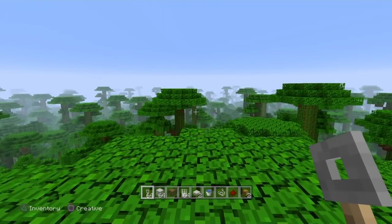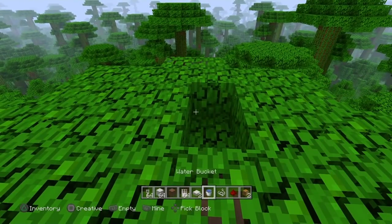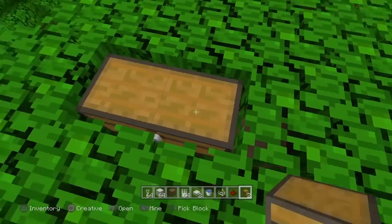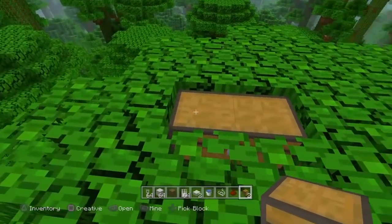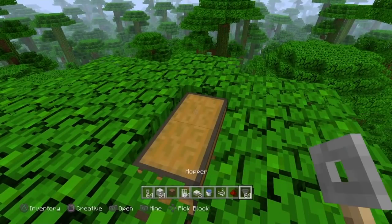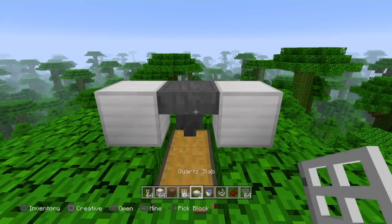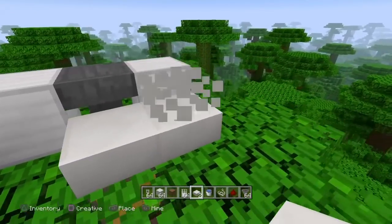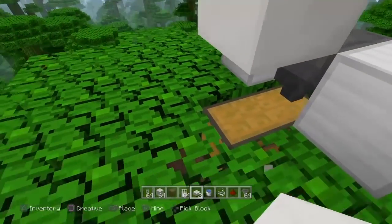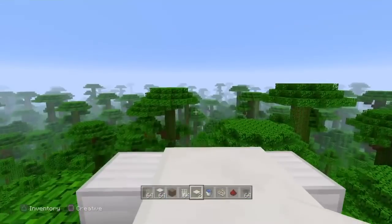First things first: once you've found your location — and again I'm building mine at the top of this tree — you want to break out a couple of blocks and put down your chest like so. If you want to expand this and build more storage I'll show you how in a little bit. On top of those chests you're going to shift-click a hopper pointing down into the chest. On either side of the hopper you're going to put blocks, and then out in front of the hopper you're going to put a slab right there and then another slab right here.